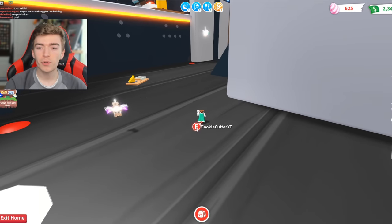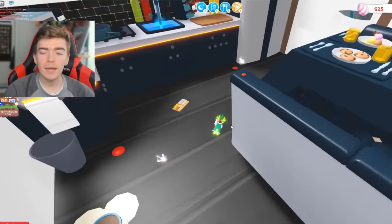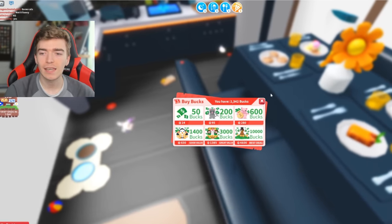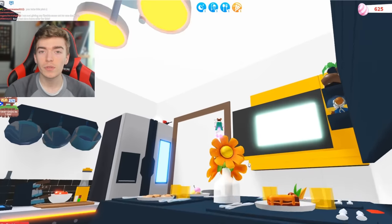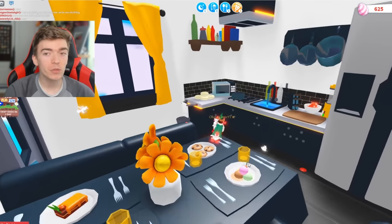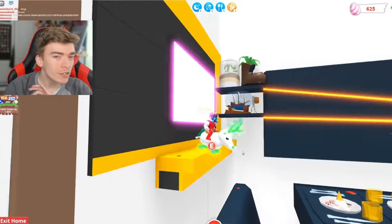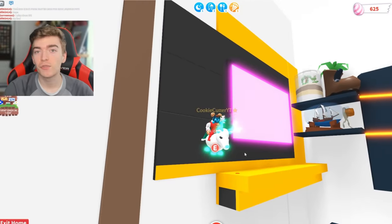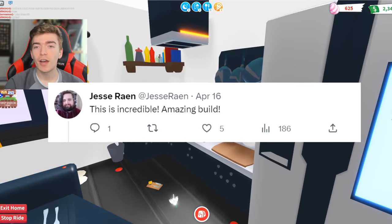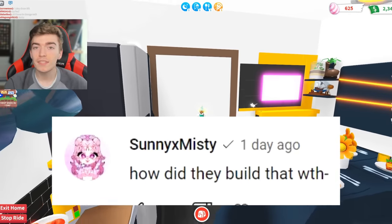I'm pretty sure this build only cost around 10,000 bucks to make. That might sound like a lot, and 10,000 bucks is like 4,000 Robux worth, but you can just get bucks by playing the game. This house looks absolutely insane and I've never seen something so creative — to the point where even Adopt Me's Jesse, the head manager of Adopt Me, replied to a photograph of this saying they absolutely loved it. And so did SunnyXMisty.